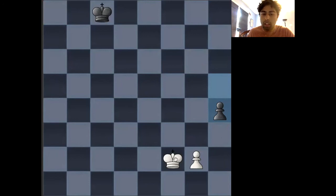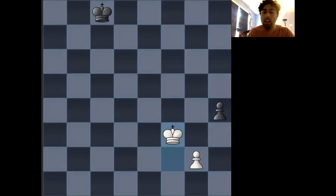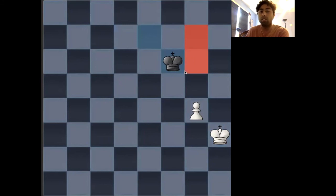Now, if white proceeds with something like king to f3, this is actually a mistake, because black can play h3, and if white takes the pawn, then black's king will rush to the h8 square, in which case this position is drawn. The other alternative to pawn takes h3 is g4, but g4 simply does not work out because white does not have enough time to actually take control of these key squares — black's king is going to get there first. Black's king simply plays king to d7, white's king plays king to g3, king to e7, king takes h3, king to f6, and black's king will control these key squares in just enough time, thus resulting in a draw.